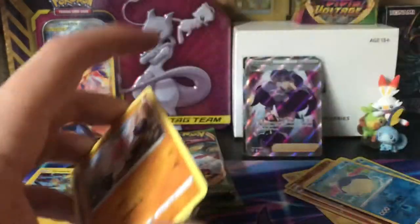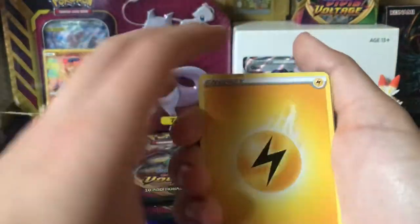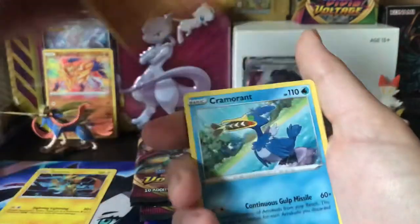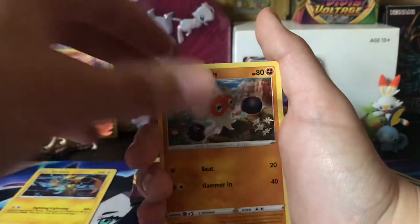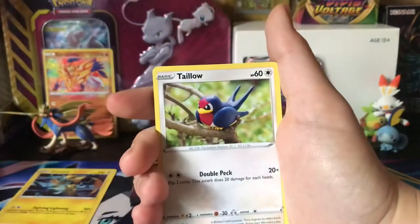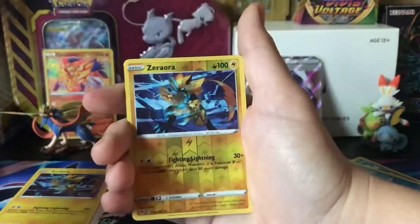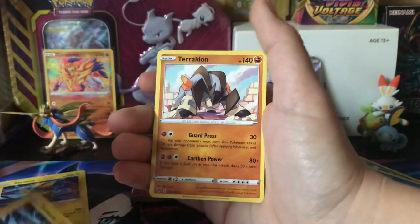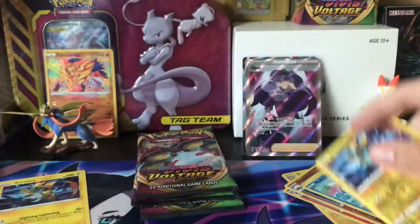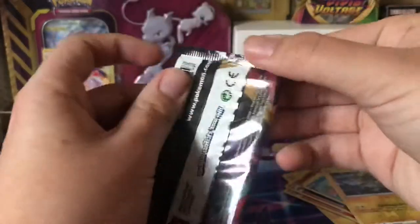Goat card. Grass Energy, Electric, Shuckle, Cramorant, Rotom Drone, Clobbopus, Zubat. I'm seeing a lot of duplicates. I know it's going to happen opening a whole box, but I'm seeing a lot of duplicates for the amount of cards we have. I wouldn't be expecting this much, but I'm seeing a good amount.